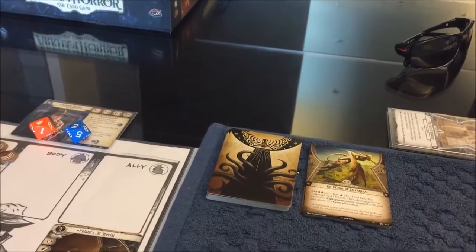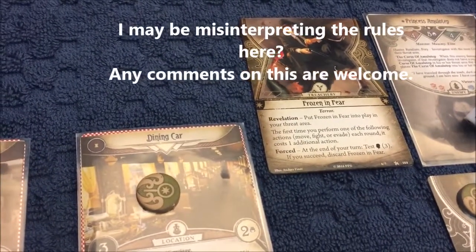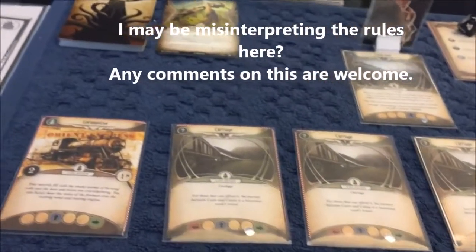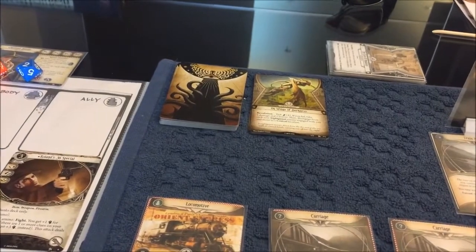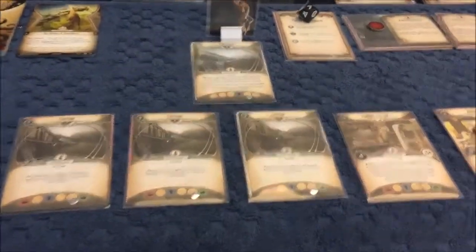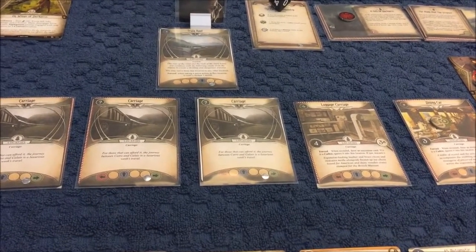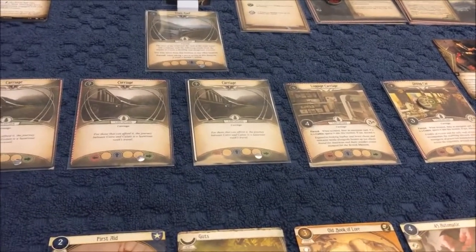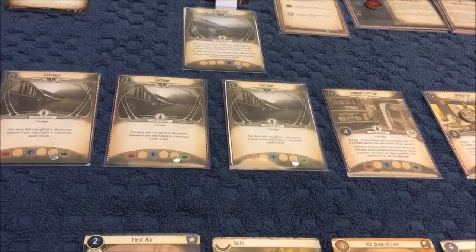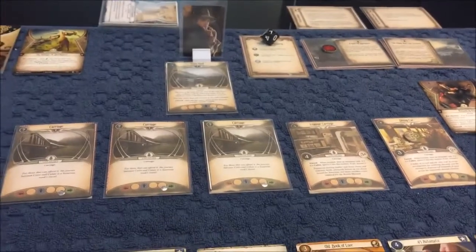We can't evade now because — what does it say? The first time you perform one of the following actions each round — so we now can't evade because that will take two actions to evade after we've already spent two actions to fight. I'm not sure exactly how that works. What do we do? I think we're really, really stuck here.